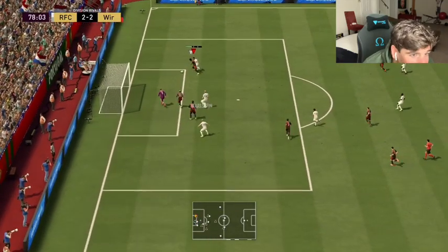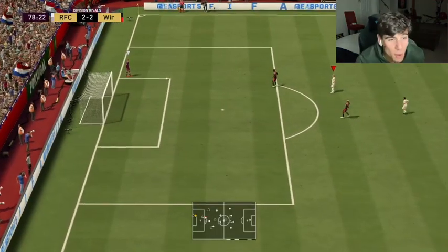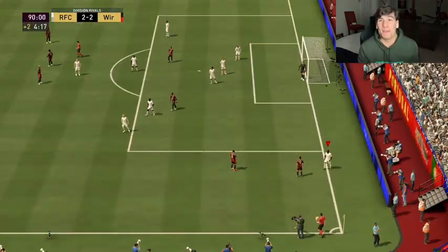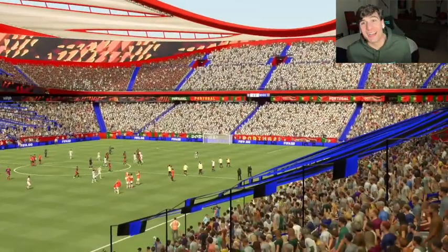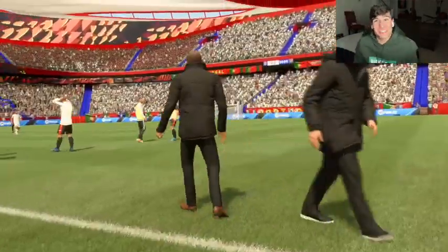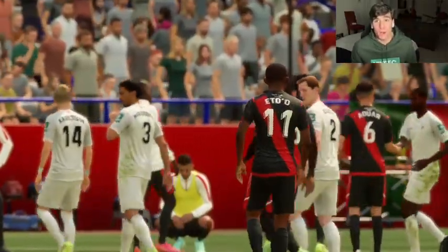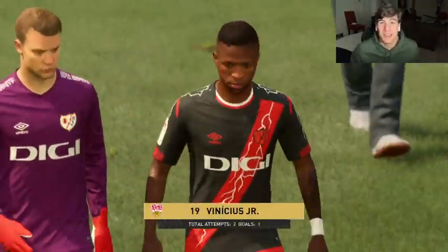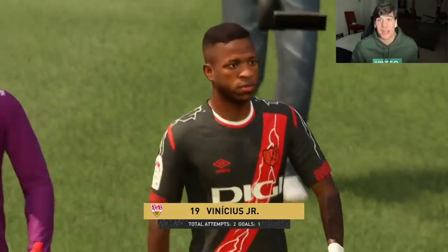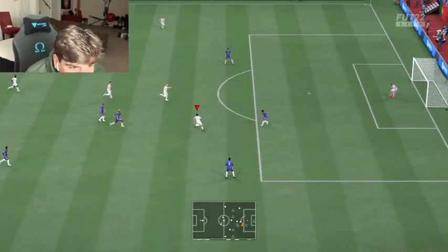First game has come to an end: two goals for the main man and a 2-2 draw. He felt really nice — the weak foot was noticeable, that one chest-and-shot absolutely skied. But he felt very good on the ball; you could move around pretty much any center back. Strength was a big issue — got muscled off the ball easily — but he could keep possession and hold up play very well.